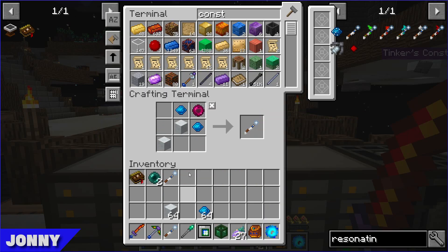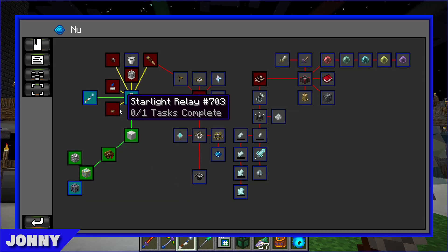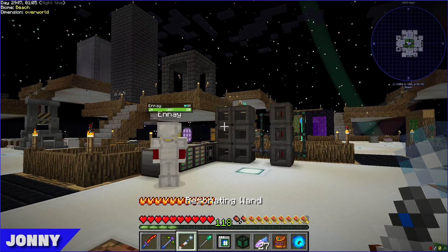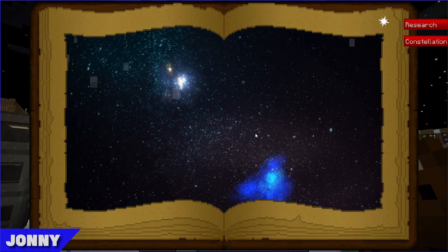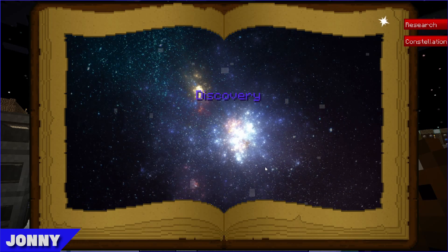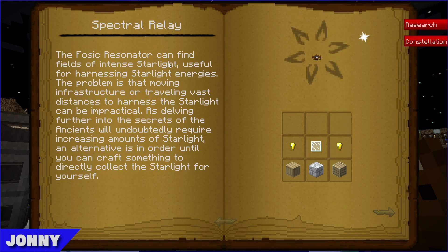Resonating wand quest complete. Next up: starlight relays. From memory, spectral relays can enhance starlight collection abilities. Checking the exploration section of the book — the fossic resonator can find areas of intense starlight, emitting particles when you're in a high-starlight area. It's useful in overworld playthroughs where you can wander and find starlight-rich areas.